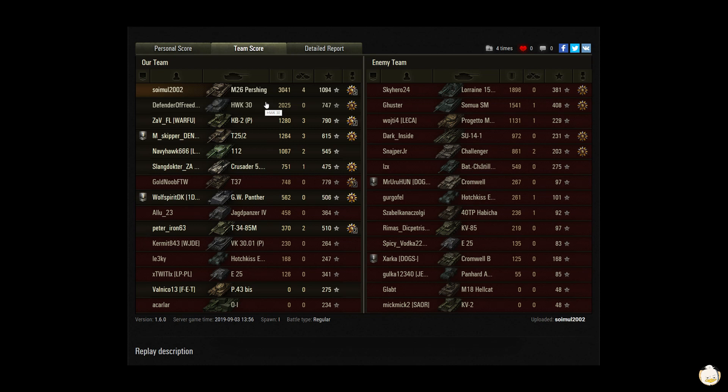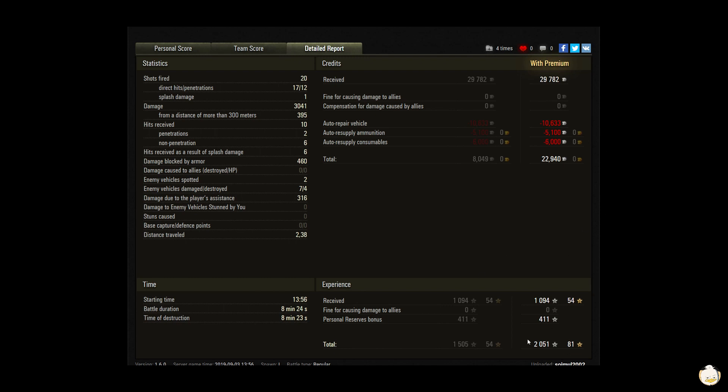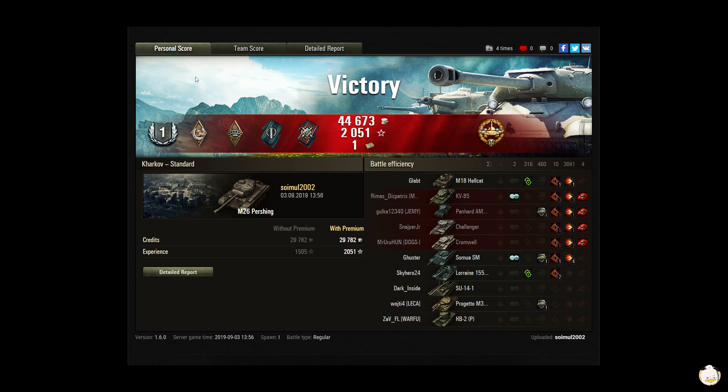He titled this 'I hate when my crew is killed every time.' Pretty much everybody was killed or hurt at one point or another. He fired 20 shots, 17 hit, 12 penetrated — the gun's a little derpy, but not bad. He did 395 damage from a distance of 300 meters, blocked 460, and spotted for 316. Playing a premium account, so he made some good credits and experience. All in all, not a bad game. He was very aggressive with the pushing — once he took care of the main threat, the rest was just working them down. He kind of played with the Panhard and took some unnecessary damage. Looked like a cat with a mouse. That's Samul2002 and his M26 Pershing on Harkov in a Standard Battle. If you liked the video, hit the like button — keep those videos coming, greatly appreciate the support. This is BanzaiDuck, out.